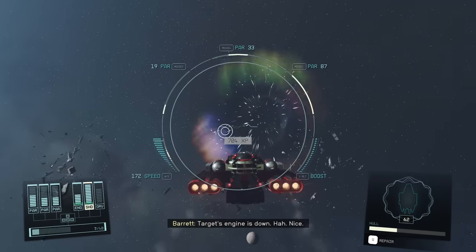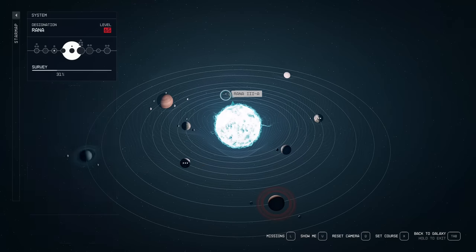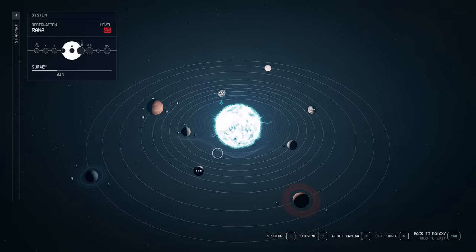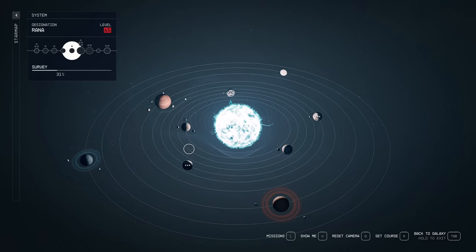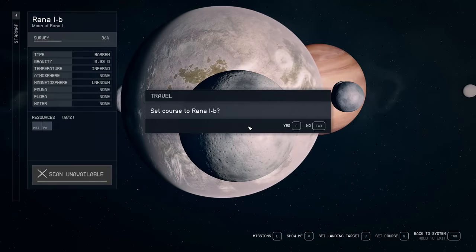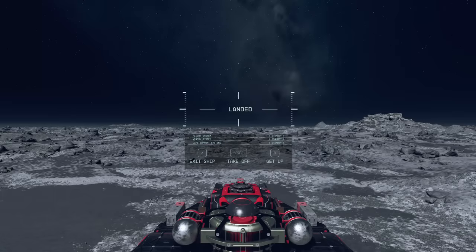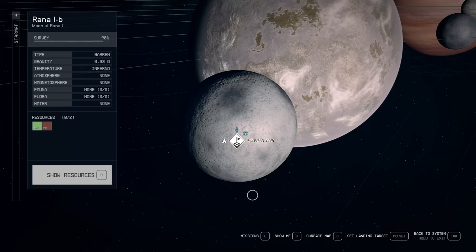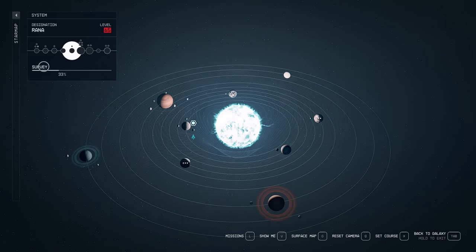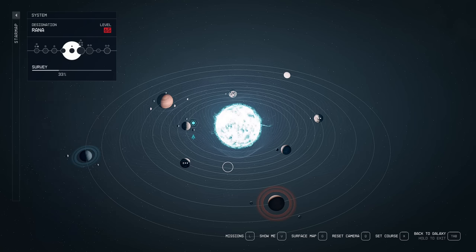After easily dispatching both enemies, you can look around the system and decide where to land. There are usually three points of interest. We have an empty moon here, so we'll land. As I land, there is something called a landing site on this moon, and it will surprisingly remain forever. Even if you don't place any camp or anything, this particular moon already has a landing spot on it.